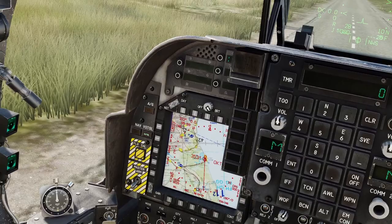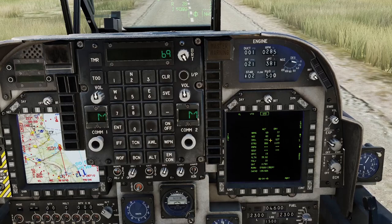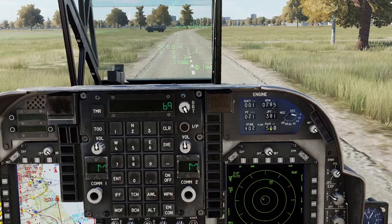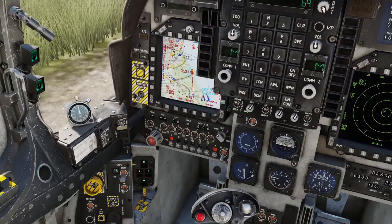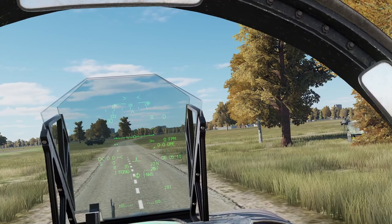Now for takeoff data. Nozzle rotation airspeed is 69 — I'll hit V-STALL, NRAS comes up, 69 on the up front controller, enter. 60-degree nozzle stop, which we've already set. 443 feet for the ground roll. Gross weight 21.7. That all looks good. We'll go back to the early warning page. Stabilizer trim is neutral at 2 degrees nose down. Flaps are in stow — we need to turn the water on. Up into the takeoff position. We're ready to take off.